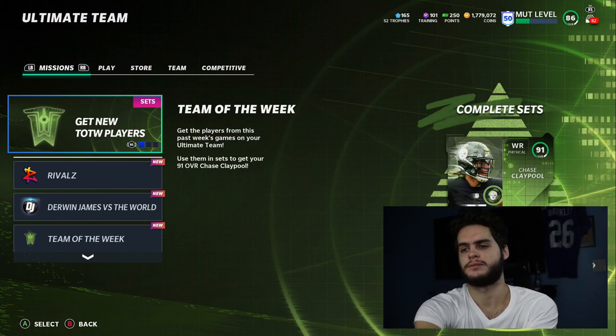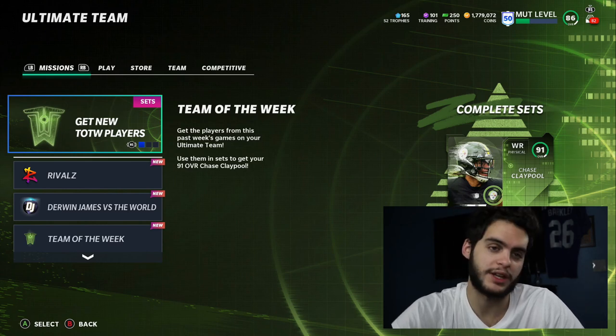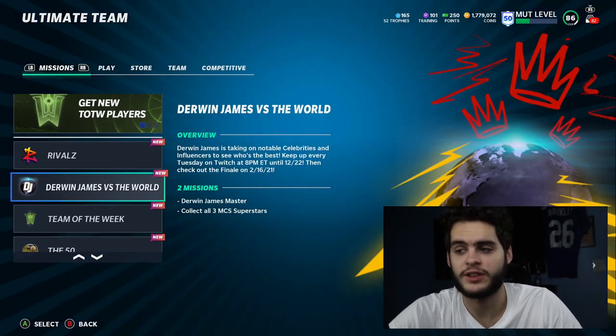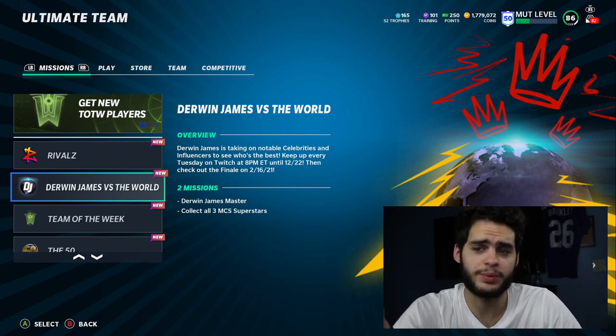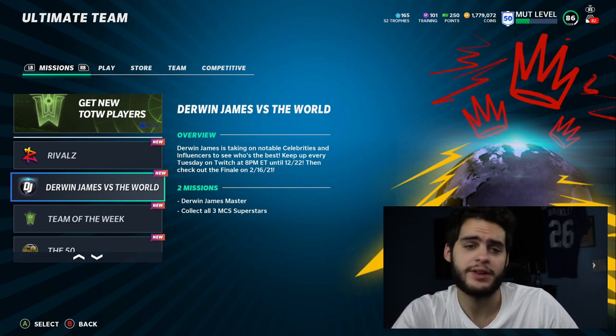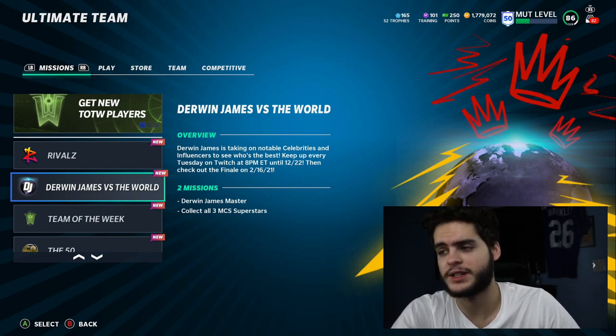The exception is if it's someone like Zach Martin who might get a Team of the Year card and you want to keep them all year — that's fine. Also make sure you're playing your Derwin James Versus the World challenges, because if you want the free 97 Derwin James in February, you need to stay on top of those.